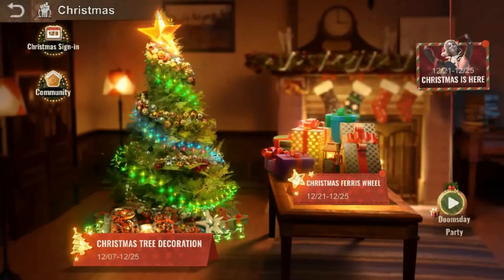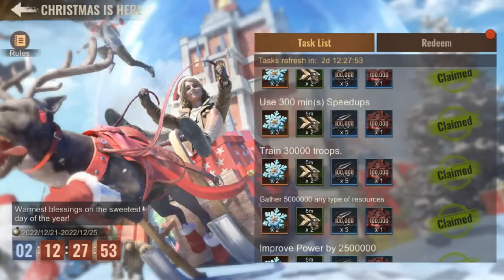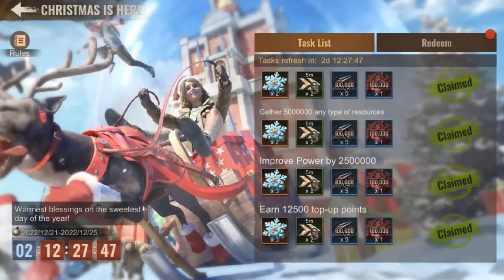The first thing you need to know: the Christmas is here event is easy. I've completed all of it and got all the snowflakes that I need. So I urge you to complete all your tasks right here, right now, so you can unlock the rewards behind it.